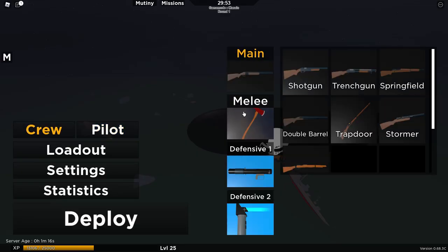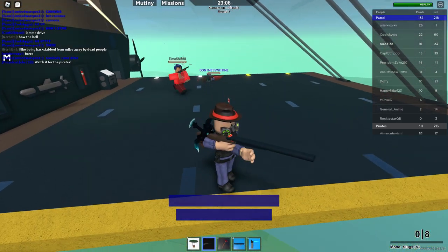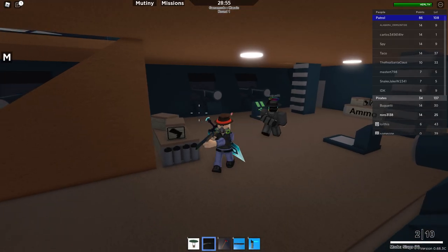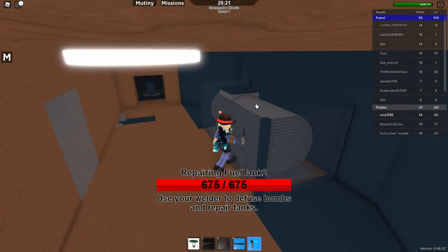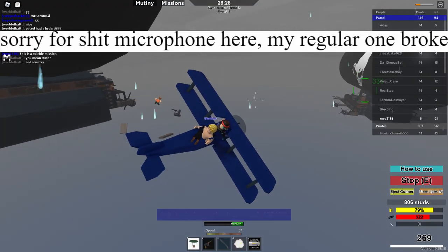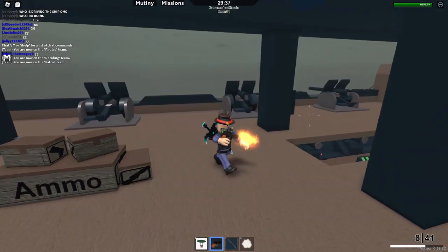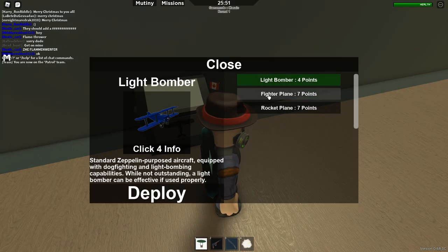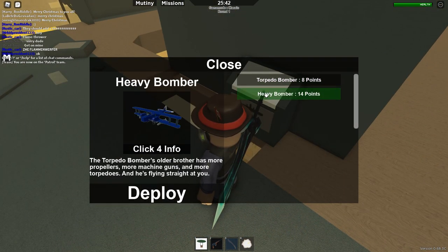Now, how do we commit war crimes in this game? As crew, your methods are limited, but you are tasked with protecting your zeppelin and manning cannons and turrets. You are equipped with a parachute, a shotgun, a blunt weapon, an anti-aircraft launcher, and a welding tool used for repairing fuel tanks and ammo boxes. As pilot, you could violate the Geneva Convention with ease. You are equipped with a parachute, an auto or semi-automatic weapon, a shovel, and a timer bomb which you could use on your plane. As a pilot, you get access to the planes of the ship, with five different planes to choose from. Luckily, four out of five of them have explosives to commit war crimes with.